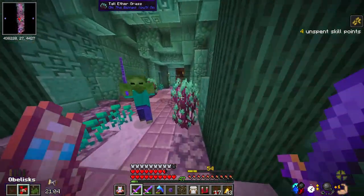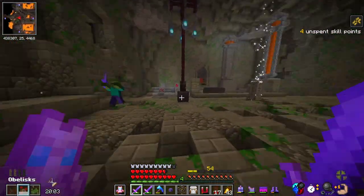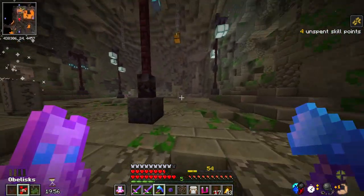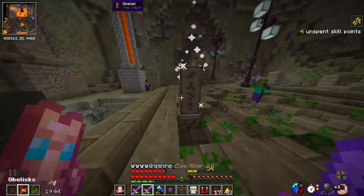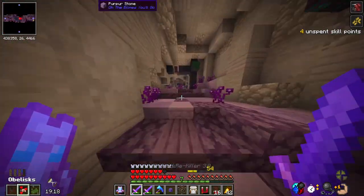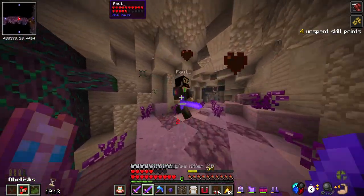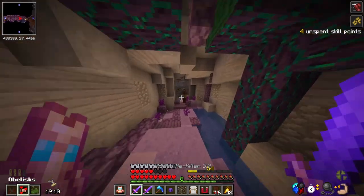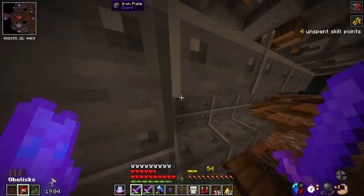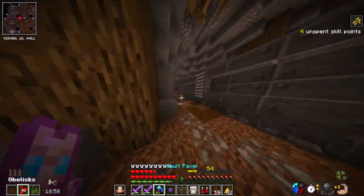And there is another obelisk — another one. Maybe this room is a good one because of all the lava. I'm pretty confident if I have to fight the boss. This is an ore room! This couldn't be better timing because we got rich — this couldn't be better timing.